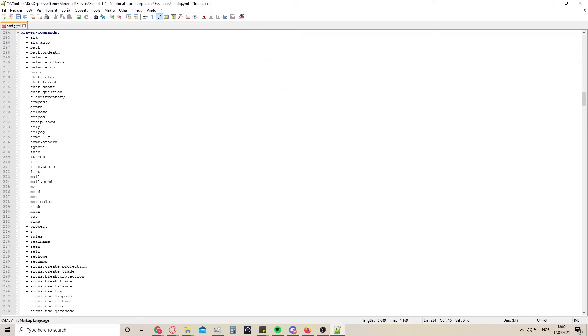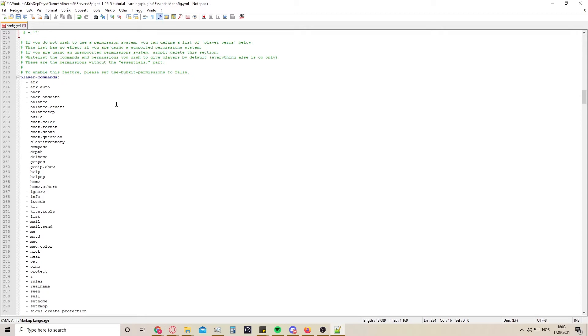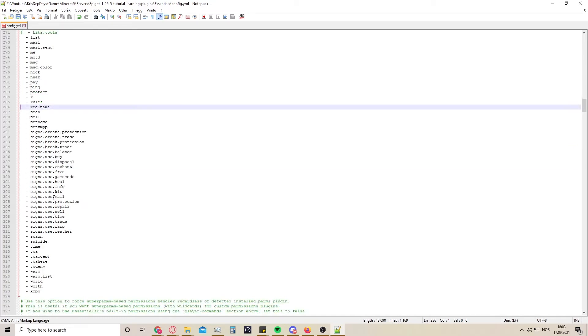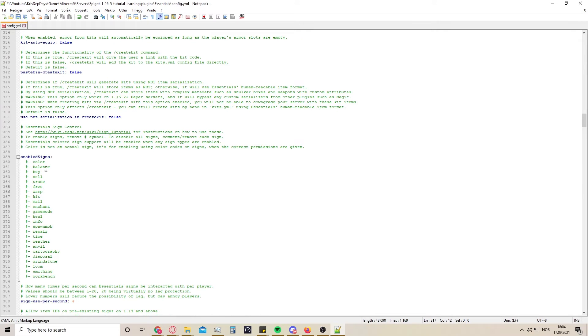Here are player commands - a lot of these are okay to have for player commands. Normally I use another plugin for permissions and I will do that in another video. Some commands I don't like players to have - I might go here and say I don't want them to have the ability to take kit tools unless they have special permissions. All of these that say 'use' just means they're able to use the signs, so all of these are okay as I can see right now.